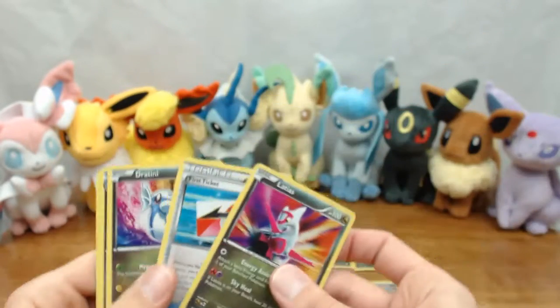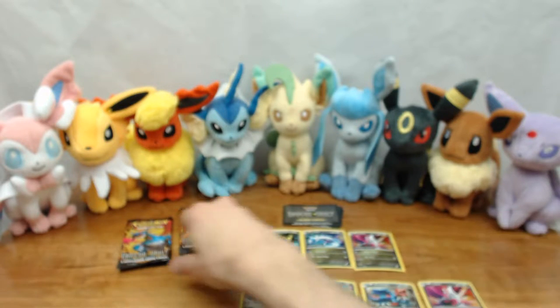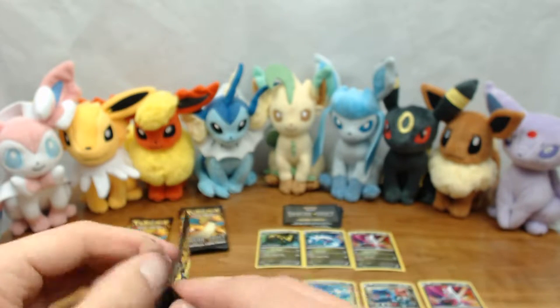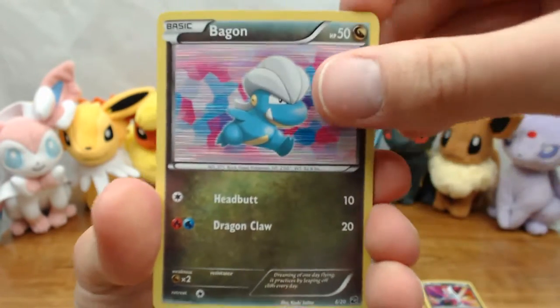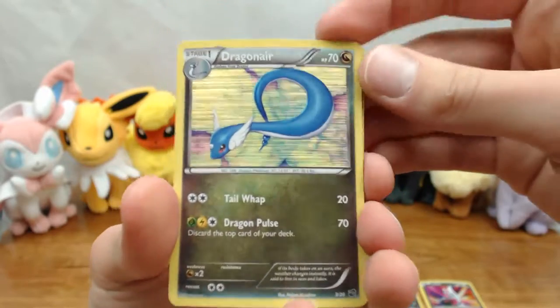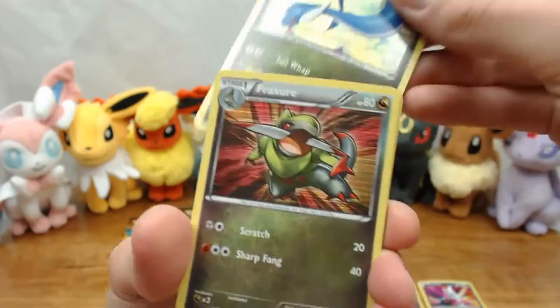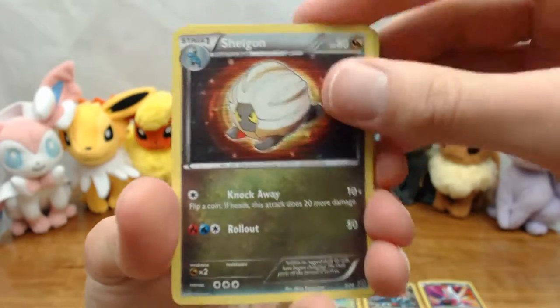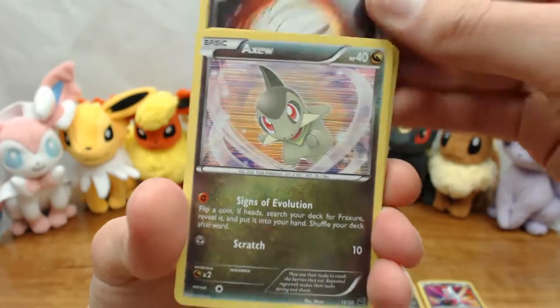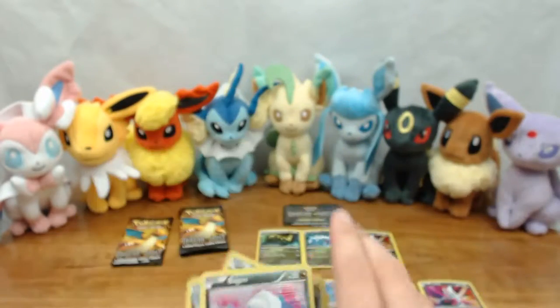Latias again. Then Bagon, Dragonair — that one's the third variety like we got last time. Fracture, Shelgon, Axew, and Bagon again. So that's that pack.